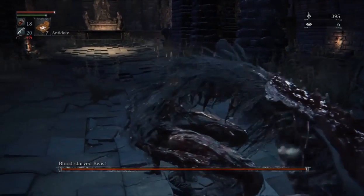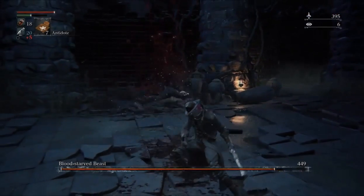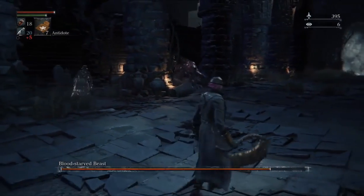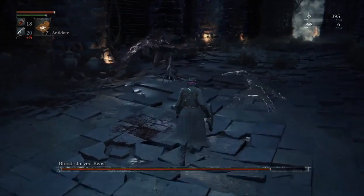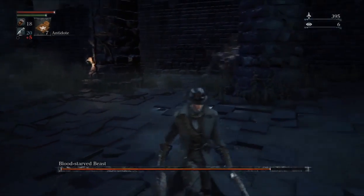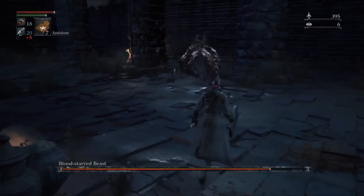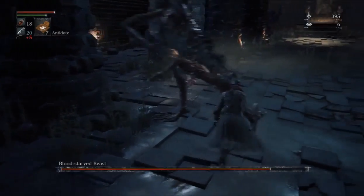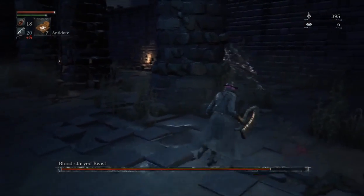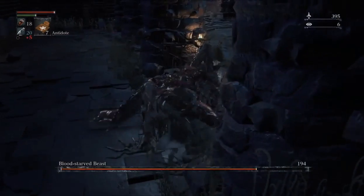This boss is not really that hard. You can actually get a lot of backstabs like I'm doing here. You can actually parry his attacks — it's one of the few beasts in the game that you can parry, because strangely enough some beasts you can't. Some beasts that you think you could parry because they're humanoid in size, like the abhorrent beasts, you can't parry them.